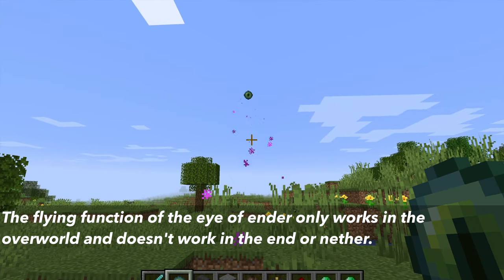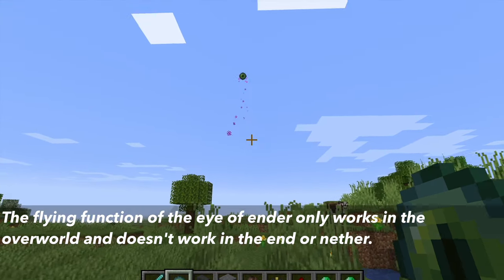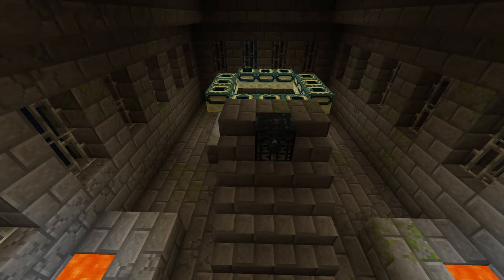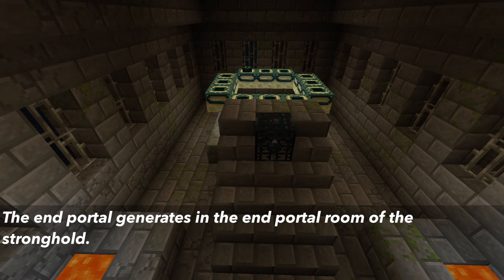The flying function only works in the overworld, not in the nether or the End. After you've found the stronghold, the next use of the Eye of Ender is to activate the end portal. The end portal generates in the end portal room of the stronghold, and it has a silverfish spawner next to it.